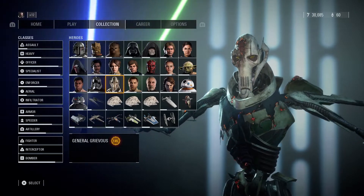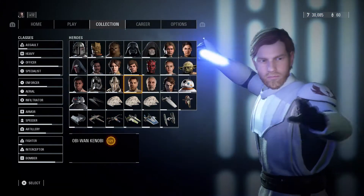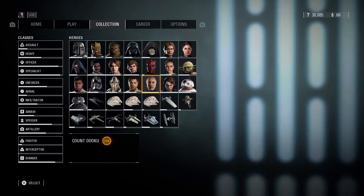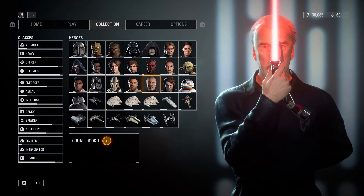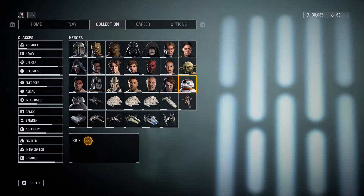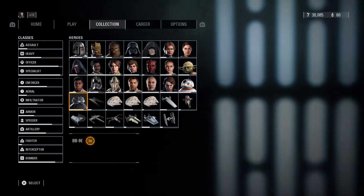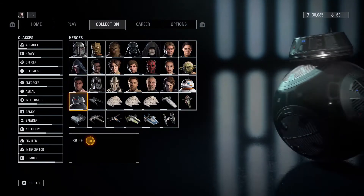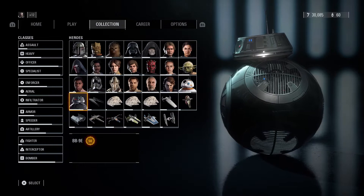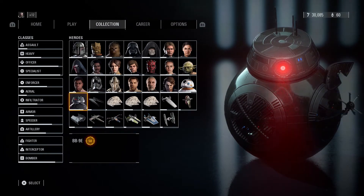General Grievous at 145. General Kenobi at 121. Count Dooku at 116. Anakin Skywalker — what can I say — 311, still levels up like crazy. BB-8 at level 127. And finally, as the last villain, BB-9E is my worst ranked villain at 58 — still gotta grind BB-9E out.